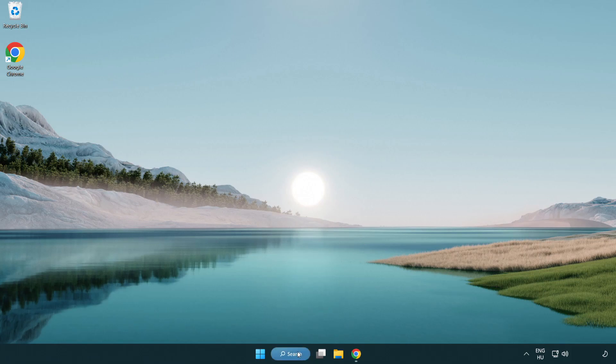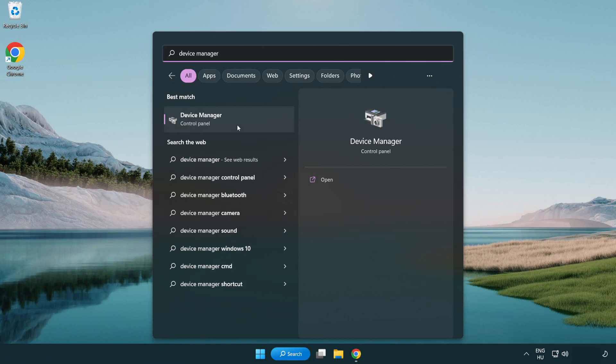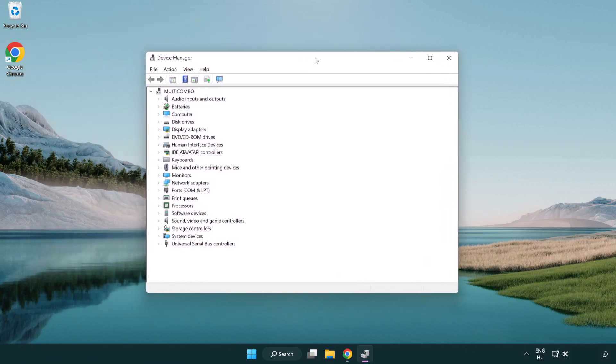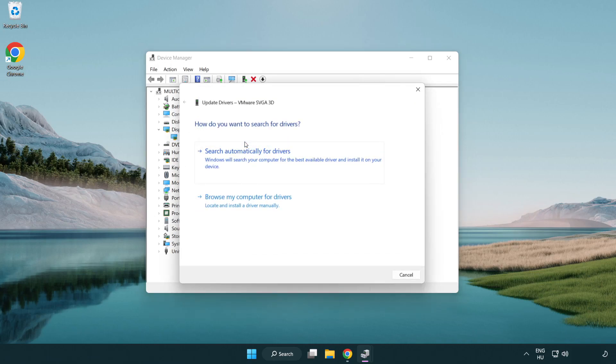Click the search bar and type 'device manager'. Click device manager, then click display adapters and select your display adapter. Right click and select update driver, then search automatically for drivers.